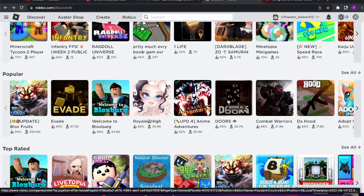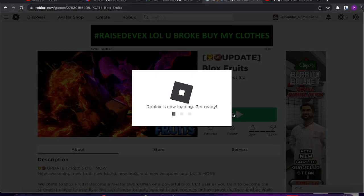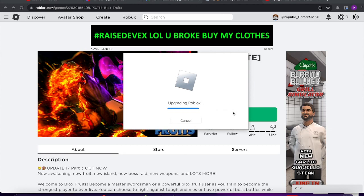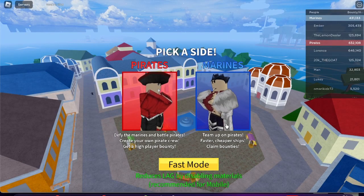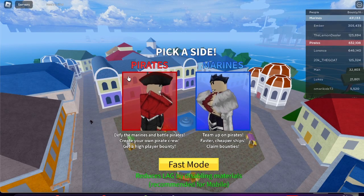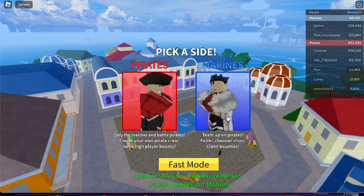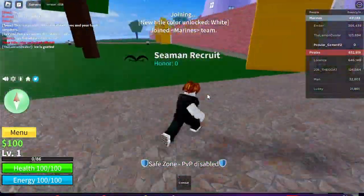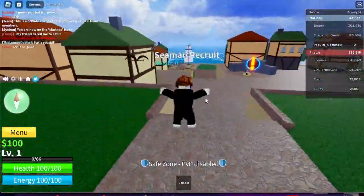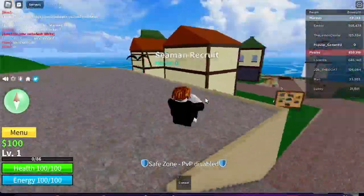All right, so let's get into the first one which is Blox Fruits. I have played this before, it's been quite a long time and I don't really remember how to play. Here we go, we get to choose pirates or marines — we'll just do marines. I remember you just have to fight guys and get powers, that's pretty much all I remember.